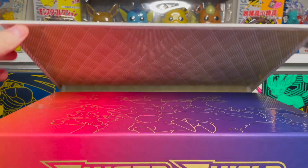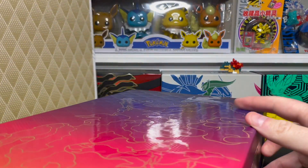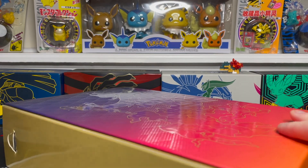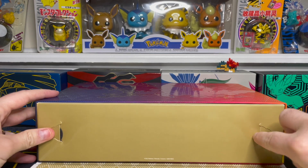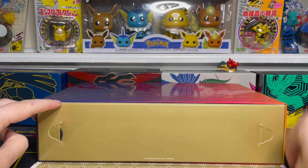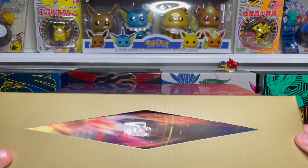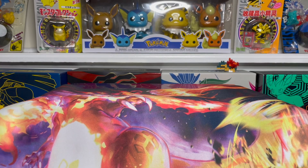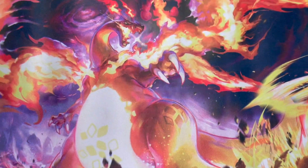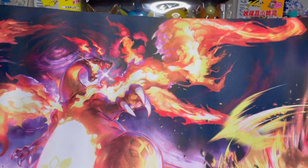We'll go ahead and pull the top off, which exposes this big gigantic Max Charizard on top. And here is a look at the playmat — you have this huge gigantic Max Charizard on the left, which just looks insane, and then a big explosion off to the right. Really nice colors, really nice flames. This is an awesome-looking playmat.